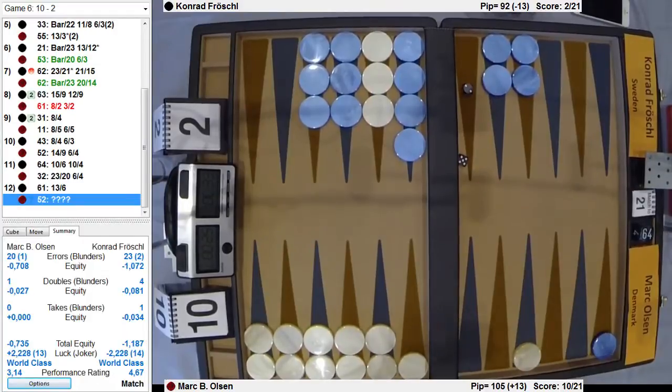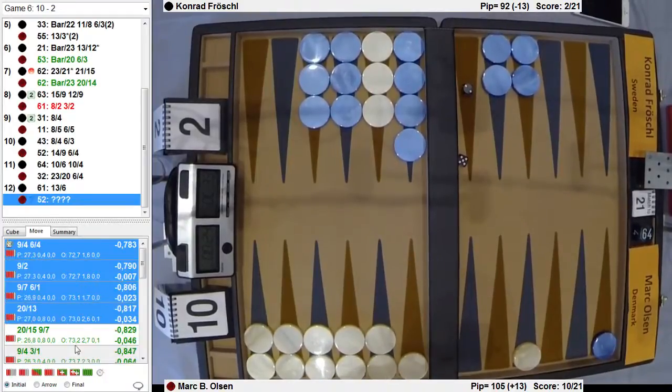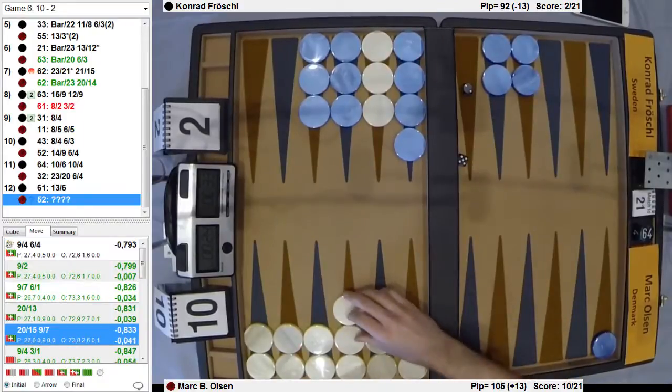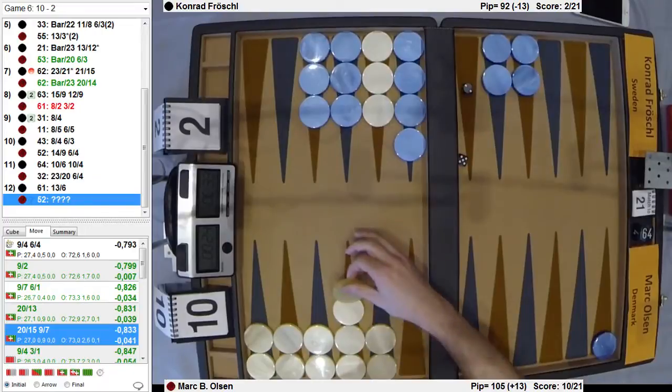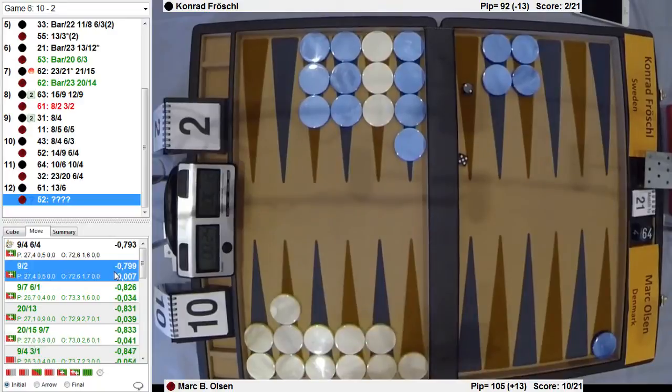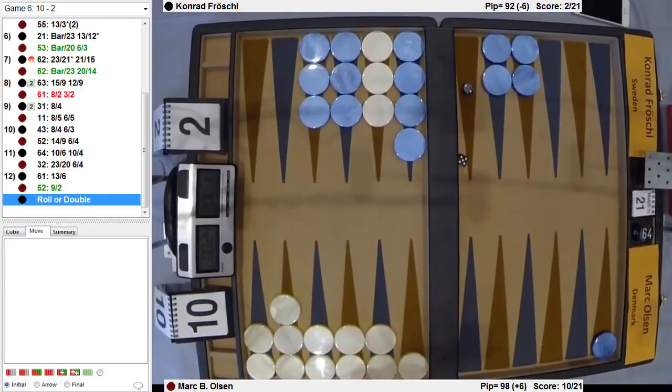If he rolls a 5-2, you don't want to come out because the race is actually close. You just go to the deuce. You play 9 to 2 — coming out was at least right on this. This is the right play, basically — it's all the same, almost. It's very close, but play on a four was better, but by very little.